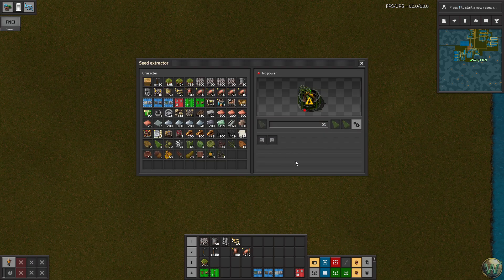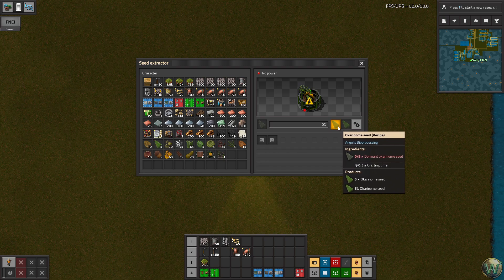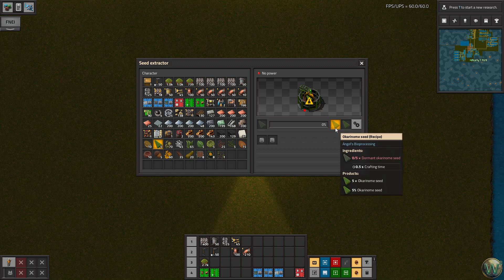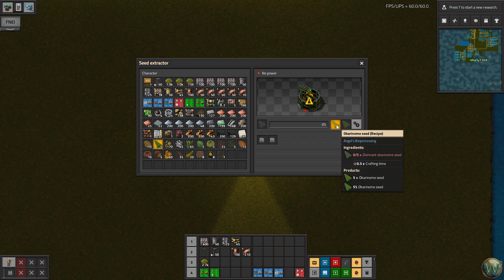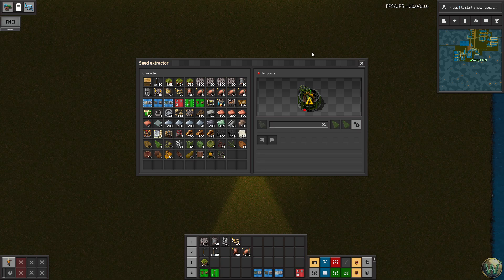Those dormant seeds go into a slightly different process which takes those dormant seeds and spits out five viable seeds plus a 5% chance for an additional seed. So instead of just turning five plants into five seeds, you get these dormant seeds — of which you get five each time — and turn those five back into 5.05 viable seeds that you can then plant into the farm. So there are really about six different processes across the nine total combined processes.